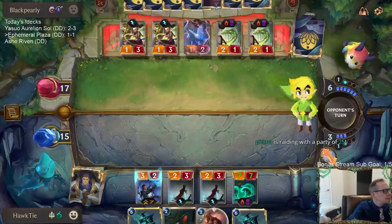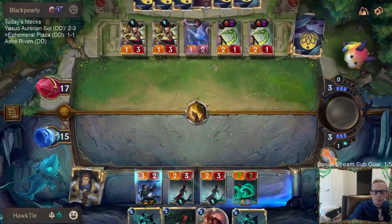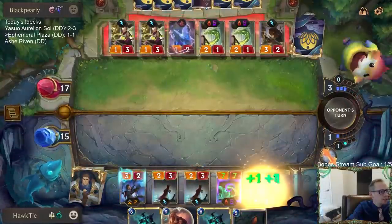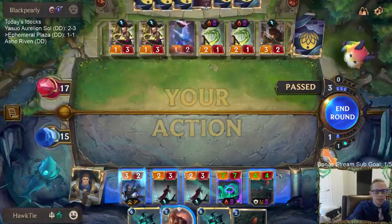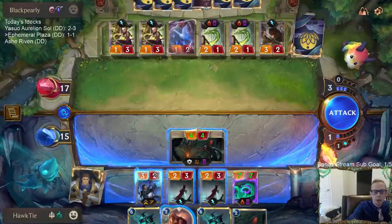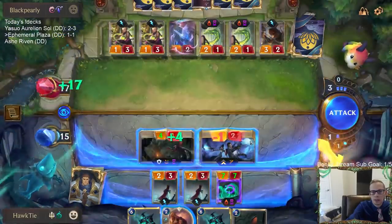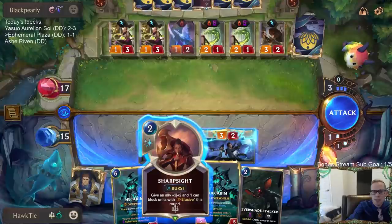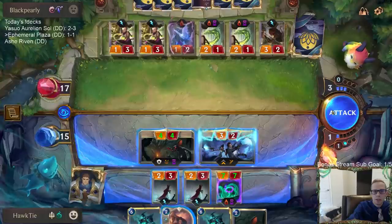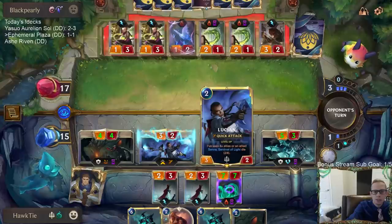I guess they could stun both of them — and look at that, Concussive Palm! So smart. Thanks for the raid, welcome everybody. We're playing some Runeterra having some fun. If they hush Lucian I have Sharpsight still, so we're good even through a hush. I think it's a free attack because there's a good chance they don't hush Lucian, and even if they do, I have that.